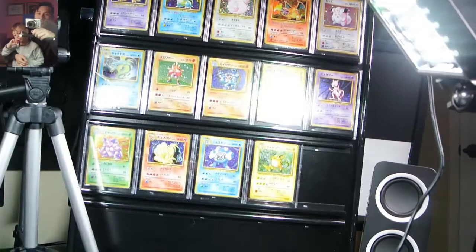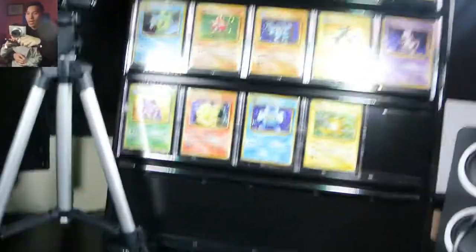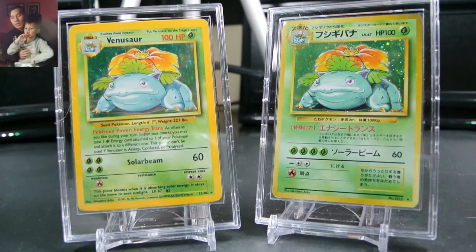So we've already done Alakazam, Blastoise, Chansey, Charizard, Clefairy, Gyarados, Machamp, Magneton, Mewtwo, Nidoking, Ninetales, Poliwrath, and Raichu — and now we're on to the big one, the big boys.